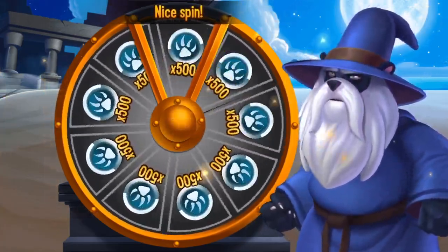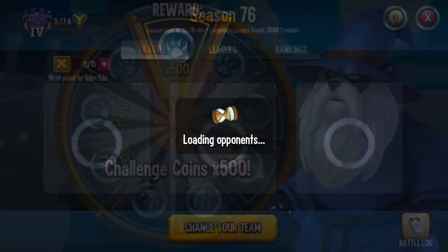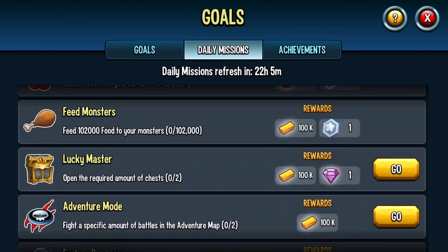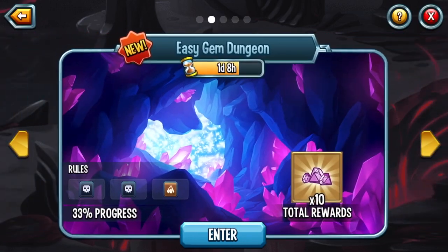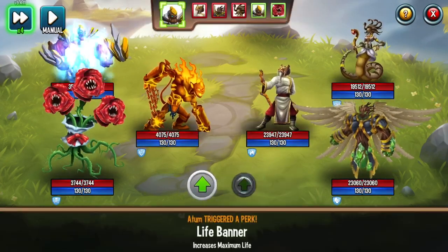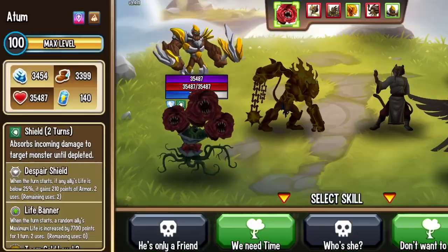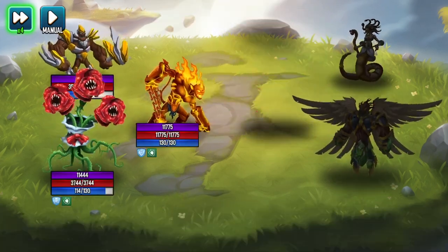I'm not sure if challenge coins carry over to the next 72-hour challenge, but I'm assuming that they don't. Let's fight in the adventure maps — I'm pretty sure that's one of the quests. Let's go for the easy gem dungeon. I don't really have dark monsters, so we're going to try to rely purely on this guy, our level 100.